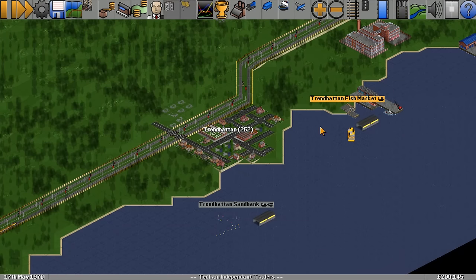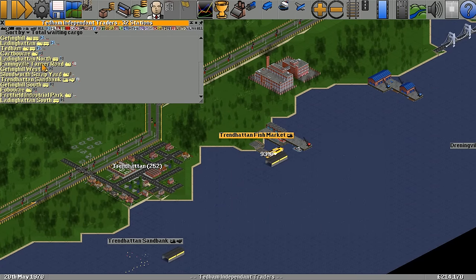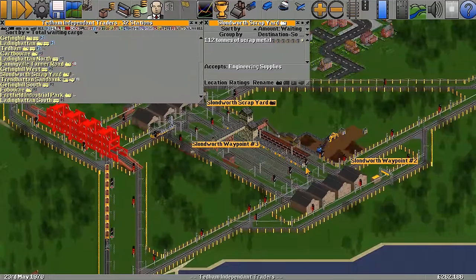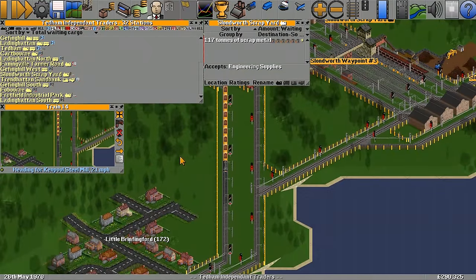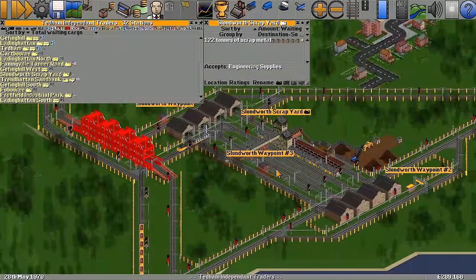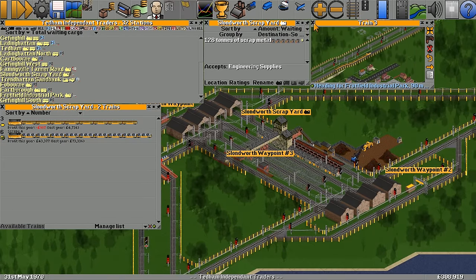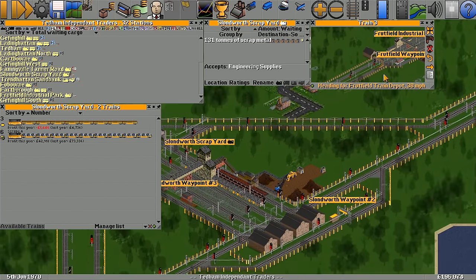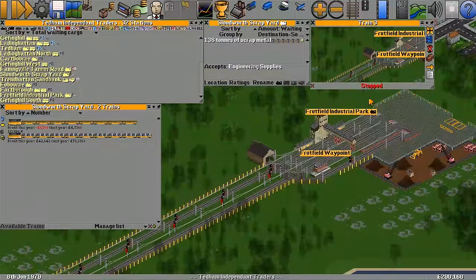The fish market outputs food which we could take to houses — or to the hotel over in Farborough. Something to look at next episode. The scrap yard has quite a lot of metal now — trains stopped because one broke down. We've got two trains working on it: Scrappy Four and a new one. One of them is apparently the wrong length.